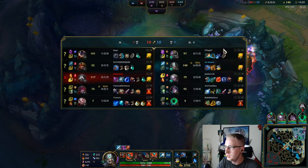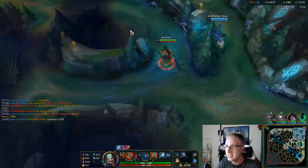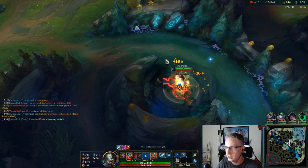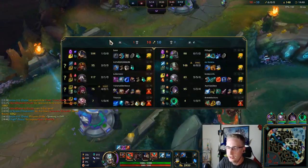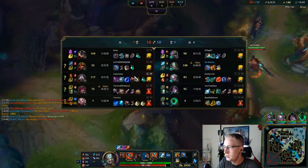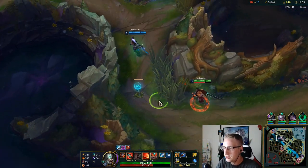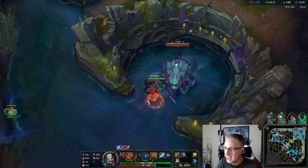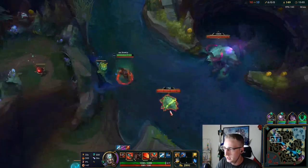Tryndamere Jungle is a little bit of a greedy jungler — kind of like Master Yi, where you're just looking to get yourself as strong as possible because you're a hypercarry. I personally think Tryndamere is a little bit safer than Master Yi in terms of farming up early, because Tryndamere has mobility and Master Yi doesn't. Tryndamere isn't as hyper-carry as Master Yi can be, but I think he's a little bit more consistent.